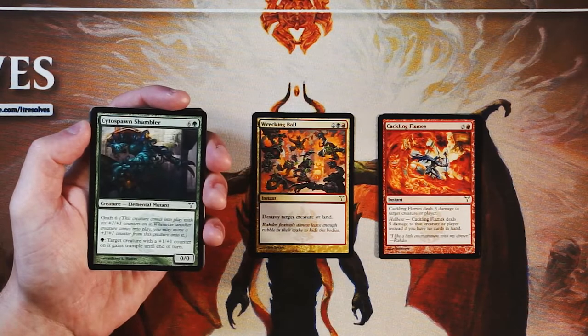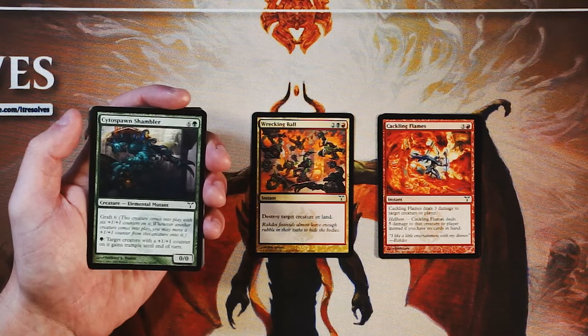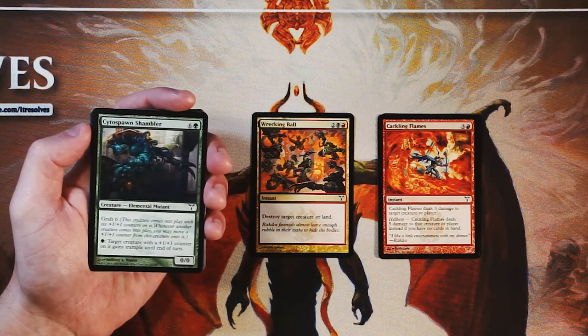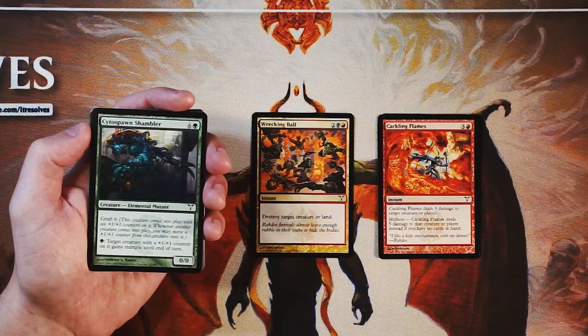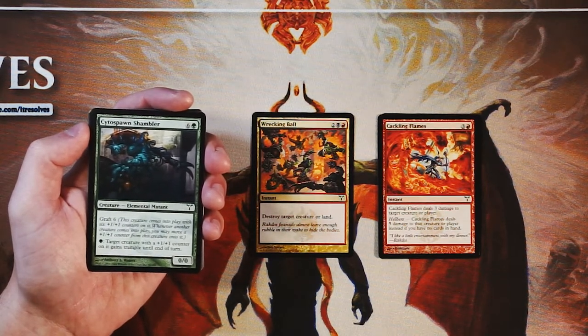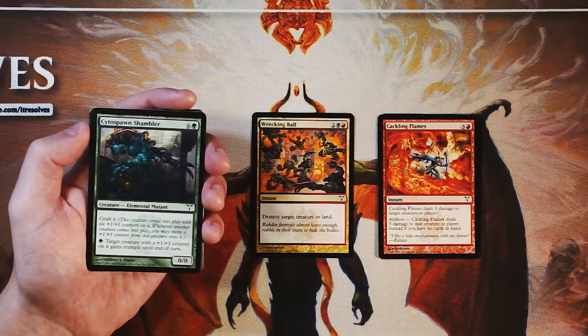Cytospawn Shambler is a zero-zero for six and a green with Graft 6. This is the Simic ability — this creature comes into play with six +1/+1 counters on it, and whenever another creature comes into play, you can move a +1/+1 counter from this creature onto it. Graft was really cool because it lets you move those counters around, power up some of your lower-power creatures, and make them more useful late game. It was a really, really sweet mechanic.